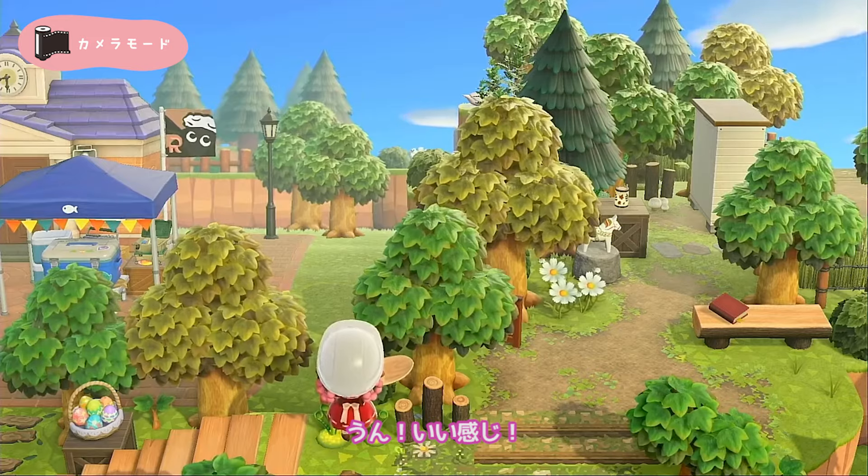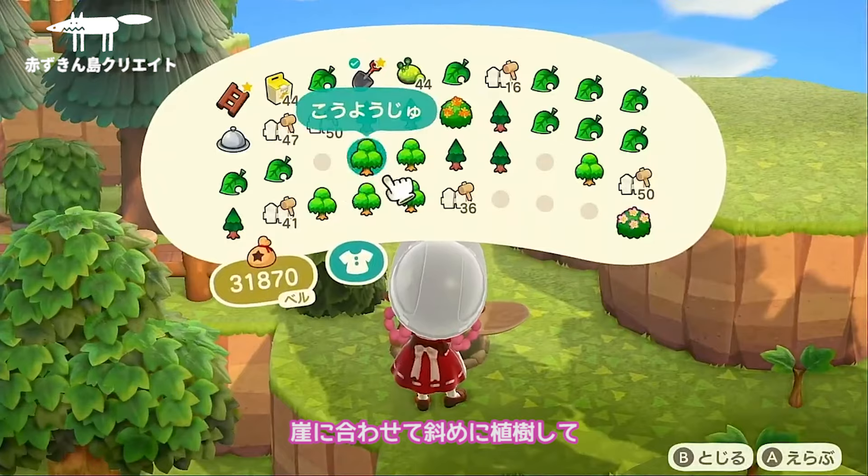結構これでも増えたかなー。ここから第二陣の崖を作ります。さっき作った崖は1本しか紅葉樹が植えられなかったから、2本いける大きさにしよう。下の段も忘れずに植樹して。まあ画角的には想像してた通りの地形になってきた。うん、いい感じー。崖に合わせて斜めに植樹して。